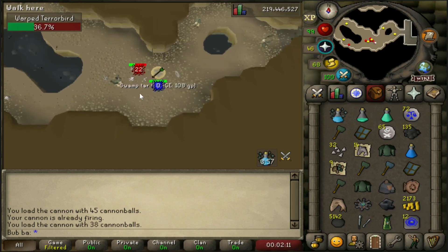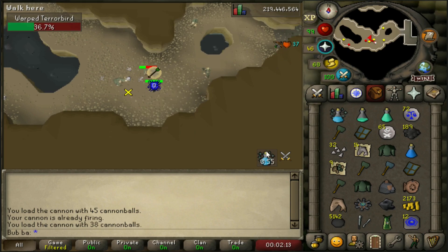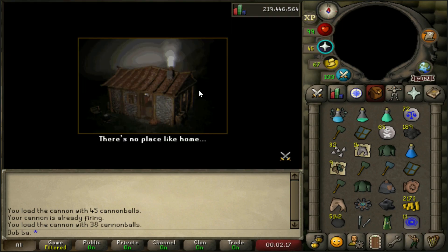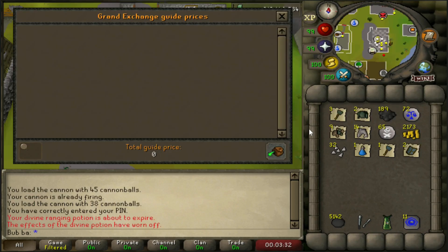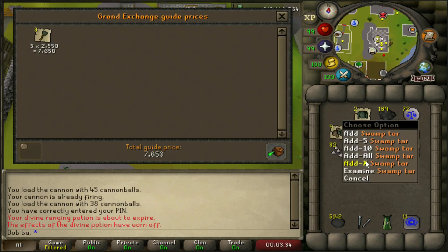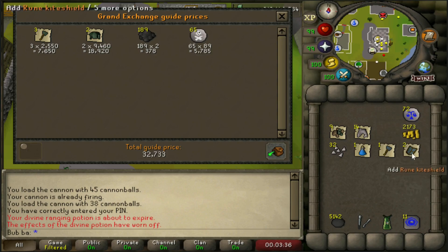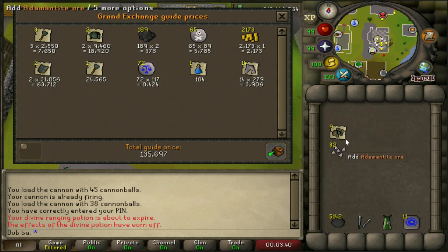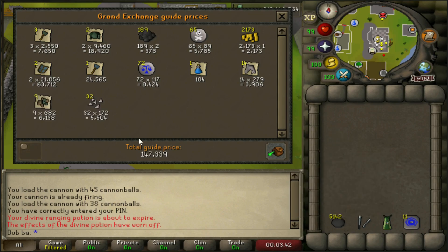So if we pick up the cannon and the rest of the loot and teleport out, let's get our price check and see how it did in comparison to the Tortoises. Here is the final loot — if we throw it all into the price checker, I'm going to guess we got a little luckier this time with two rune kites instead of just one.